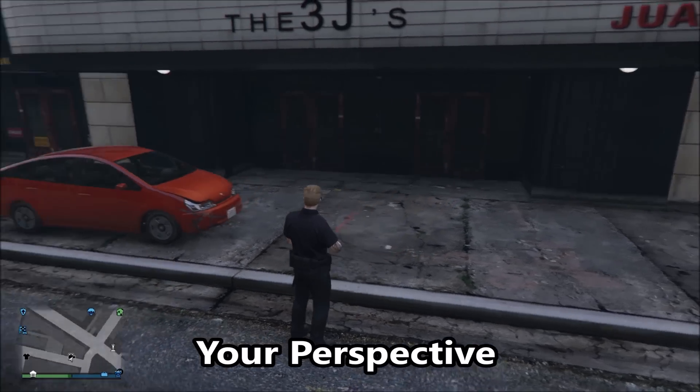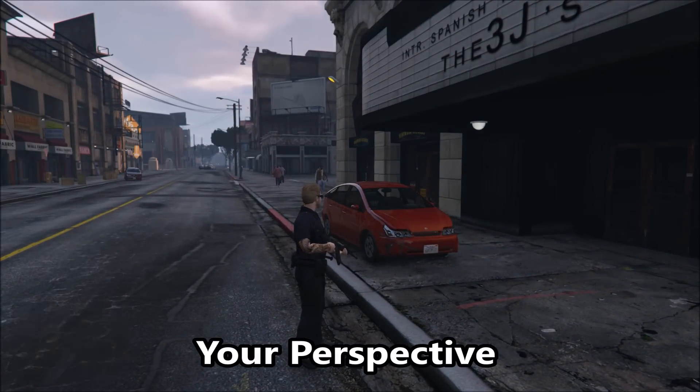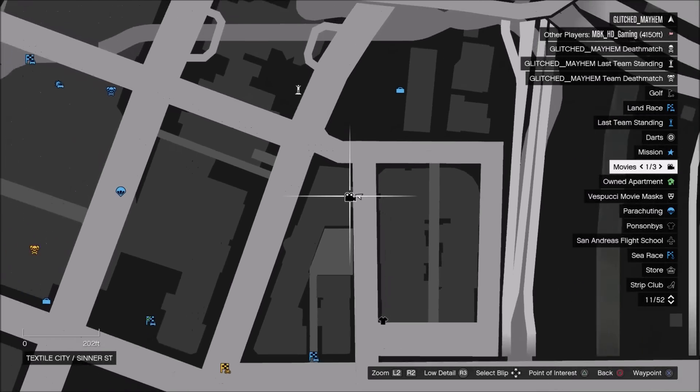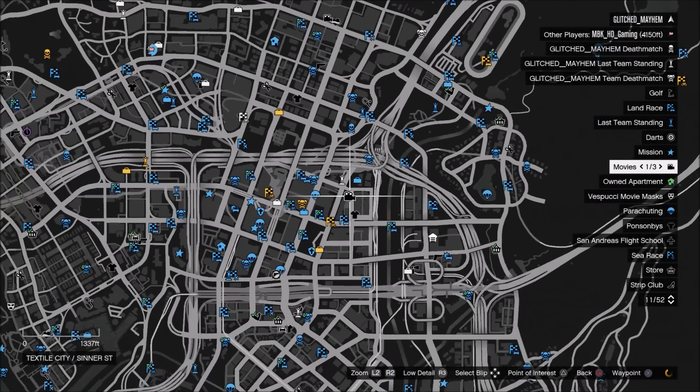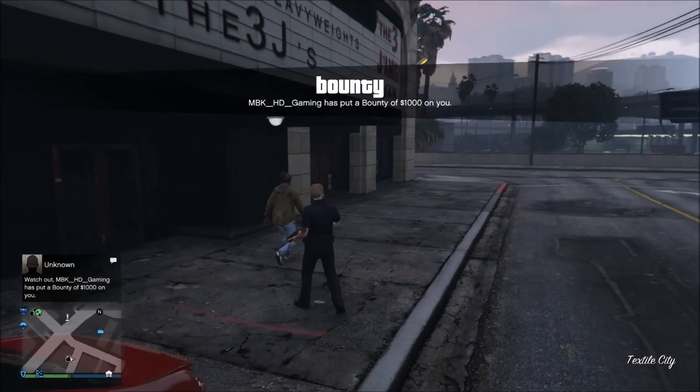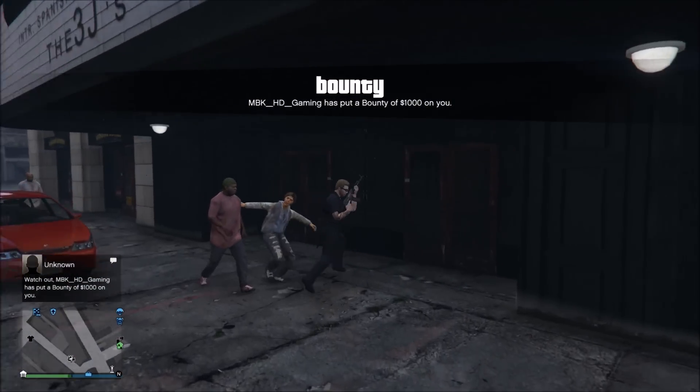To start this glitch off, you are going to want to be in an online public session. Once you are, you're going to want to come to any movie theater on the map, then just go over to the front door and go straight inside. You do have to be at the movie theater at the right time.